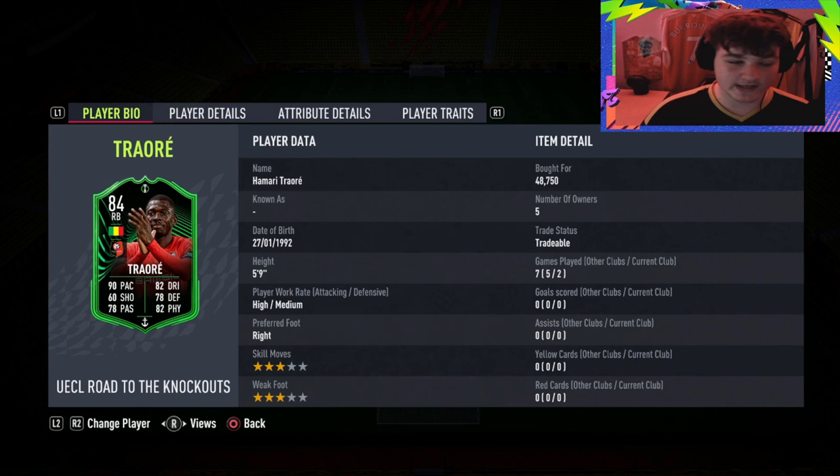League One right backs are very limited — it's either Traore or Hakimi. Hope you guys enjoy this review. Now a brief look at his stats: he is 5'9 with high/medium work rates. He is 3-star 3-star, which I mean, sometimes you'd like a 4-star weak foot down the right.